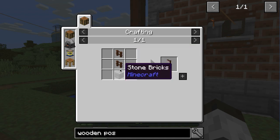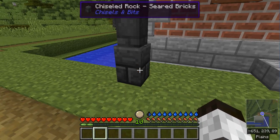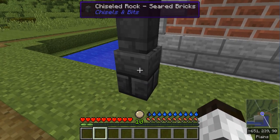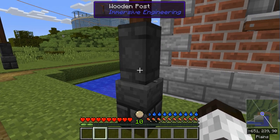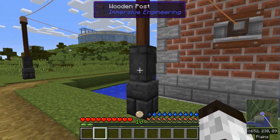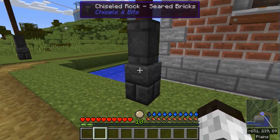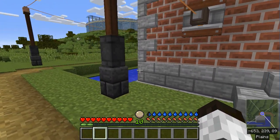This is a wooden post, which is just a nice decorative block that Immersive Engineering adds. It's treated wood and stone bricks — treated wood is just treated sticks and stuff in the usual recipe. And then underneath here, this is a chisels and bits seared brick. The Tinker's Construct seared bricks have a pattern which almost exactly matches the bottoms of these wooden posts from Immersive Engineering. Kind of funny that two different mods should have such perfectly matching textures.